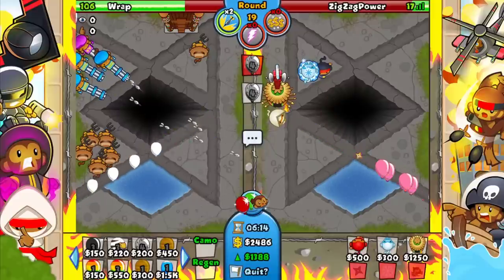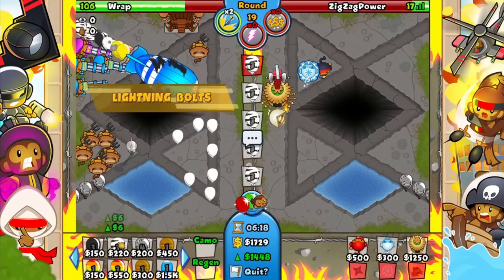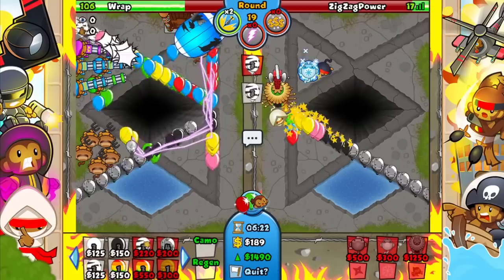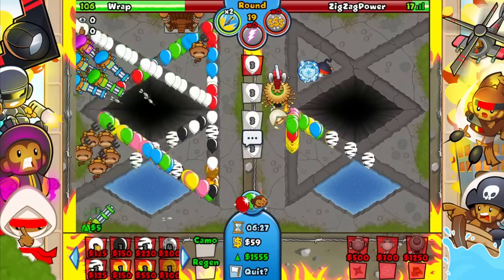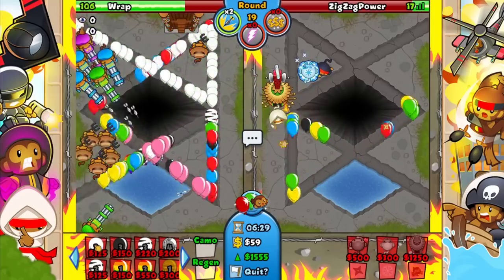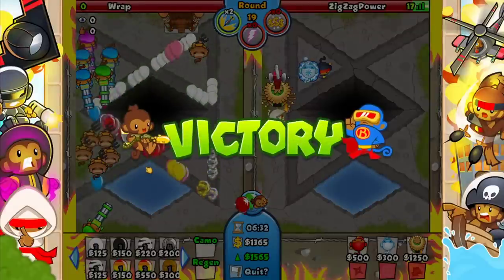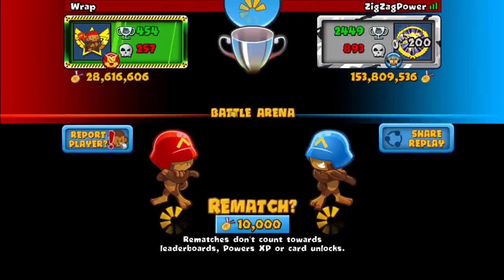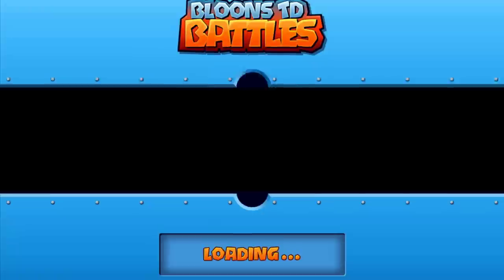He goes for round 19 BI — no way, what is he gonna do round 20, BFB? I'm curious if we can force a boost on round 19 — that would be pretty nice. He's kind of lightning-ing that, I don't know if that's gonna be enough. Let's send him a bunch of stuff. He goes for a big bloon buster — that's not gonna be enough, there's a lot of ceramics. We take the win!